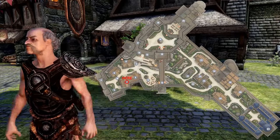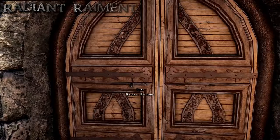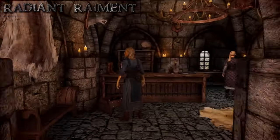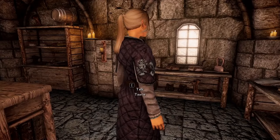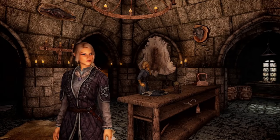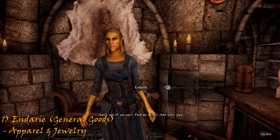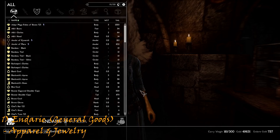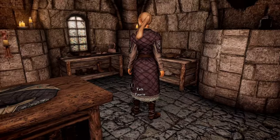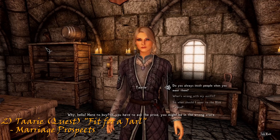From the Winking Skeever, just head across to the Radiant Raiment. Twin sisters Endarie and Taarie run the store. The store vendor is Endarie, who sells assorted jewelry and apparel. But more importantly is Taarie, who out of both sisters is the only one you can marry.